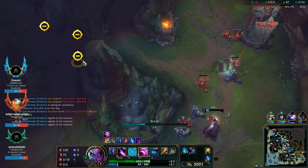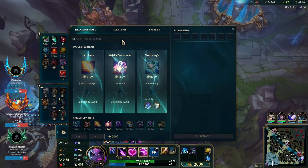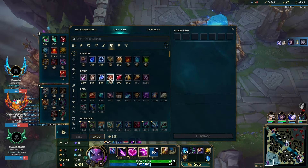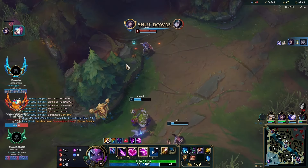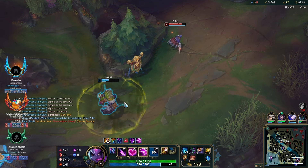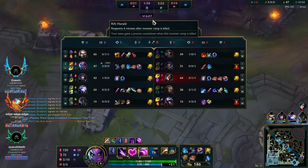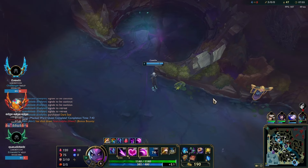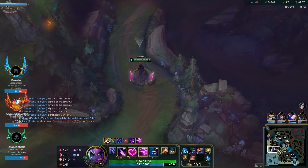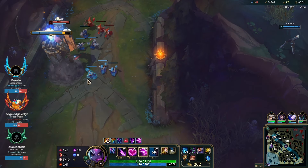Now we're going to instantly base — our top camps are up, our ult is down, and we have a lot of money. We spend our money, wait for our ult to come back up by clearing our camps, and get all our camps off the map. Those three things work together fluently. We full clear, our ult comes back up, and we'll be so far ahead.